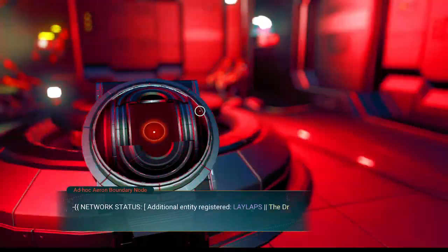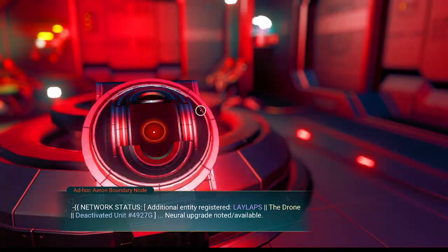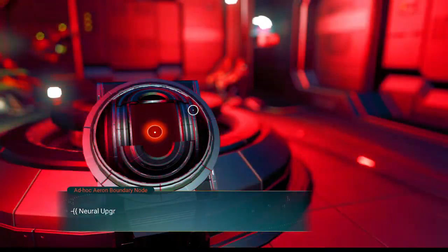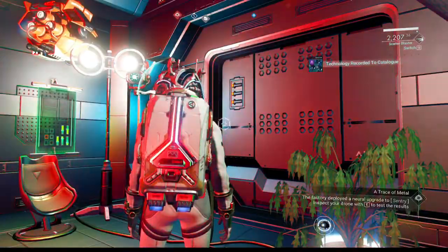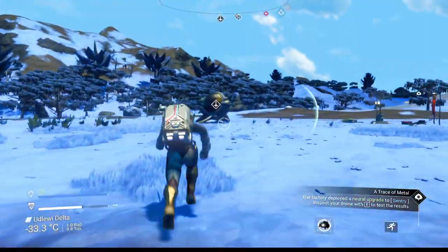Additional agency registered: Laylapse, the drone. Deactivated unit 4927G. Neural upgrade noted, available — proceed. Let's upgrade our drone. Maybe it'll talk better than cave drone talk. Awaiting broadcast — let's talk to the drone with the E button like it says to do.